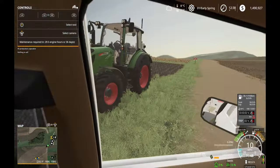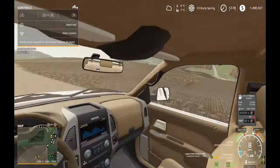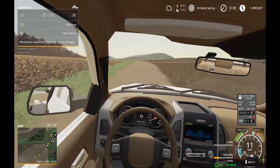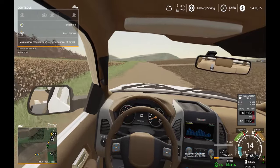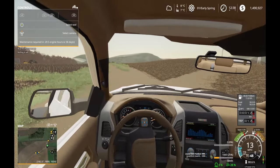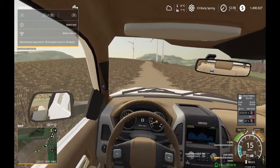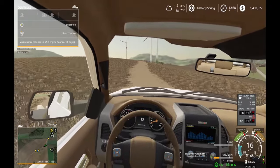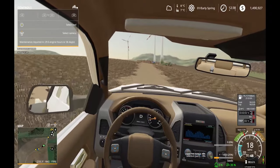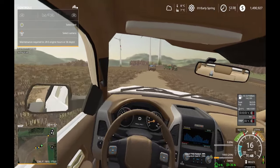This is my soil sampling rig — just a small fence with a soil sample rig on the back. I use the Precision Farming mod, which basically adds more realism to things like soil type, pH, fertilizer, nitrogen content of the soil, and eventually yield once I start harvesting. But for now we're just in the planting stage.